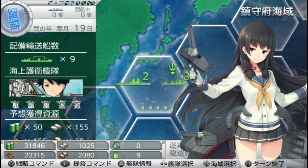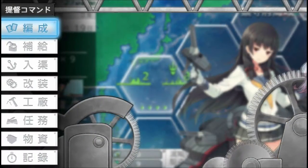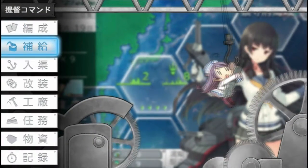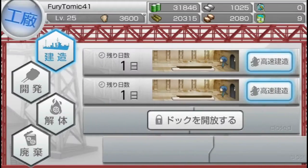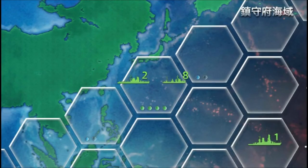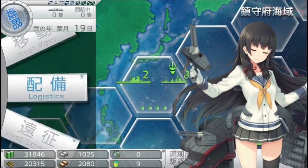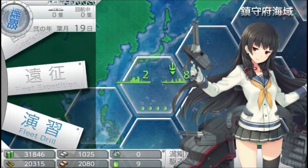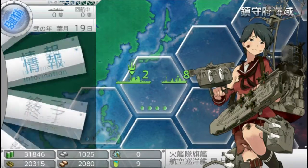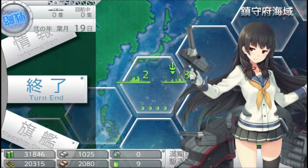Hey there guys, FuryAtomic here, and welcome to another Conclave Kai tutorial. This time, I'm answering the most common question I've been asked: how do you manage to get logistics set up? How do you get transport ships done? How do I get extra resources instead of doing all these expeditions? Well, that's the common questions I get, and I guess I'll answer it in this Conclave Kai tutorial.